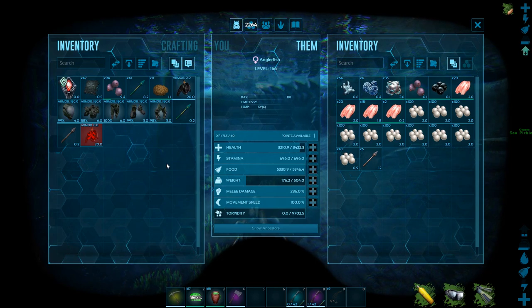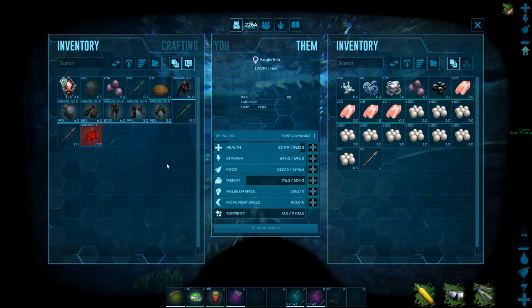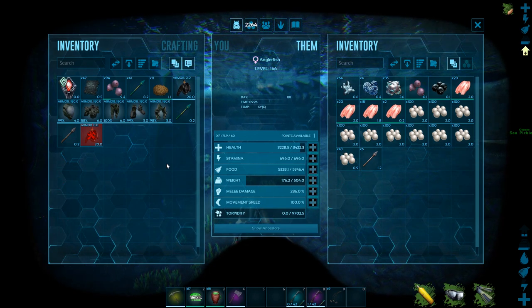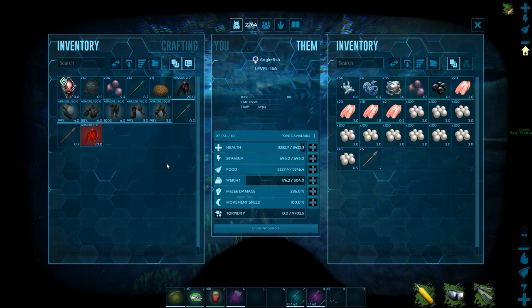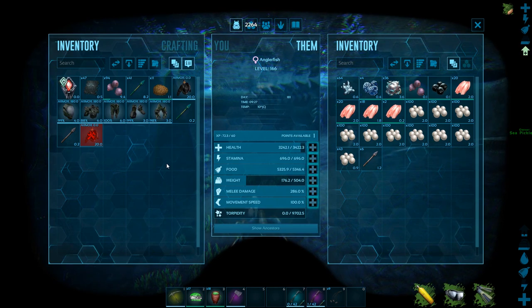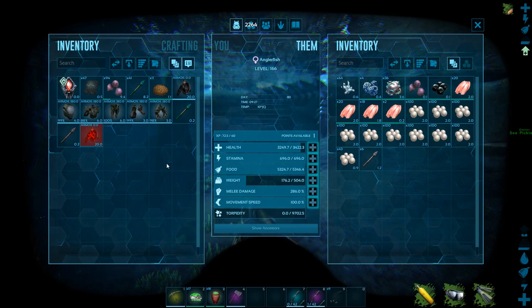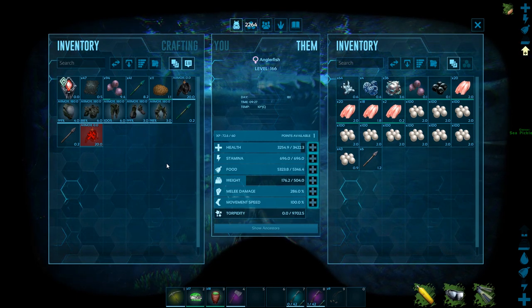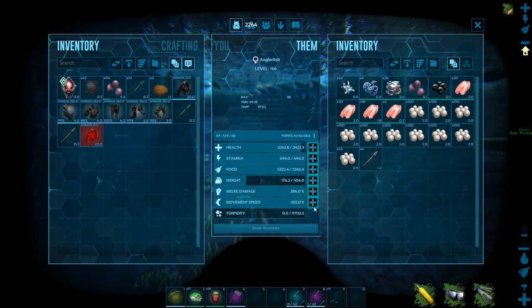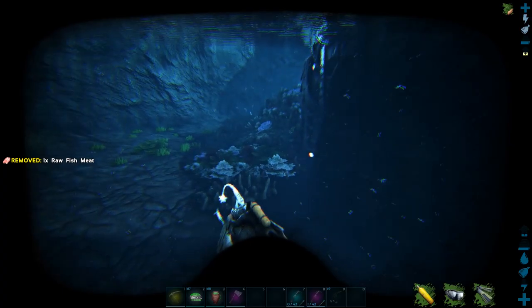If I were to use these guys as a tank, I would pump up all hit points. This guy started at 3,150 health — he was level 110 wild, tamed up to 164. One pump goes up to 3,450, so he got almost 300 hit points per pump. His melee damage went up by nine points, which is pretty good. For a tank build, out of every five levels I'd go three in health and two in melee damage. Normally though, I use anglerfish as a speedy gatherer — get down, get the silica pearls, get back up, outrun everything.